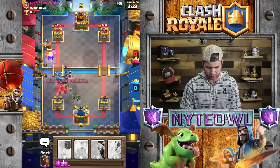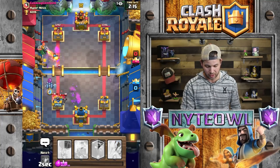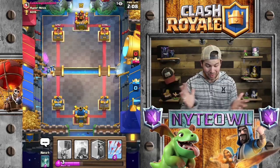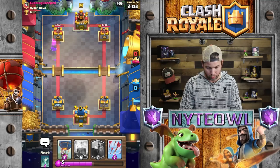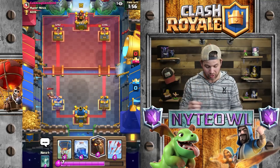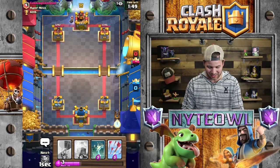Let's go clear over here with the golem. Goblin gang, take out those bats — hopefully. Of course he has inferno dragon — that's what everybody's rolling with. I'm going to have to do some crazy stuff here. We didn't defend that super well but we didn't lose our tower, so that's good.